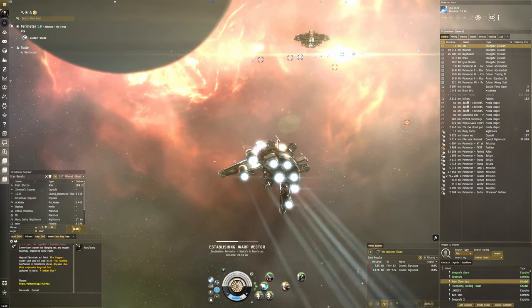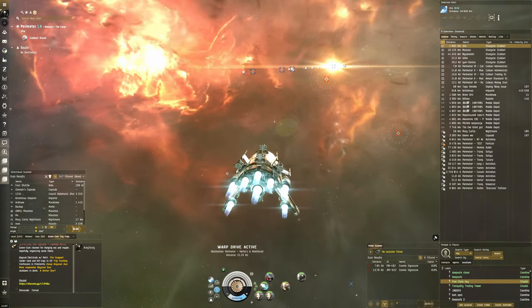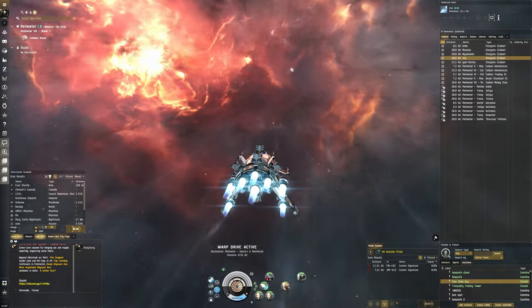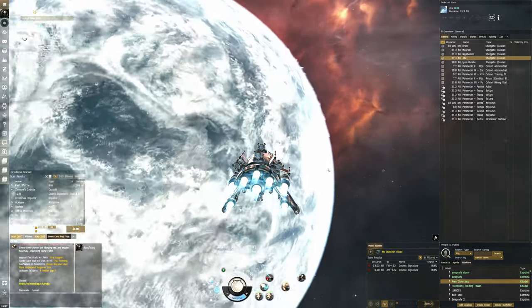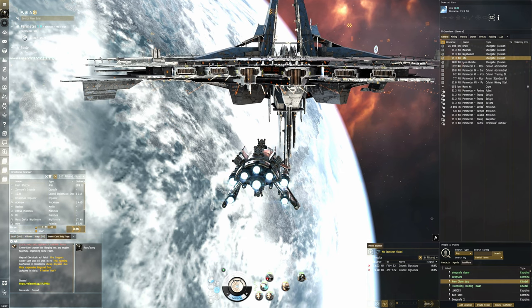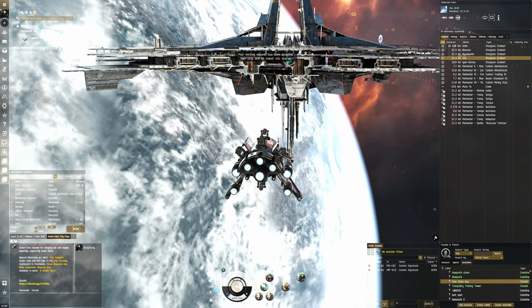I feel like one of the quicker ways to do that is to go through the Amarr route with beam and pulse lasers, because you can do the electrical sites, and electrical sites generally speaking are quite easy compared to other types. But you can also get some really good loot from doing dark and firestorm sites, and even other filament types as well, because filament prices are very low. If you're going dark sites with very low filament cost, then you almost exclusively want missile-based ships.